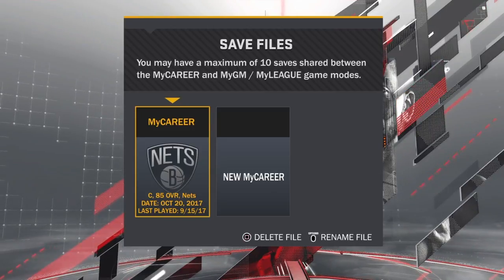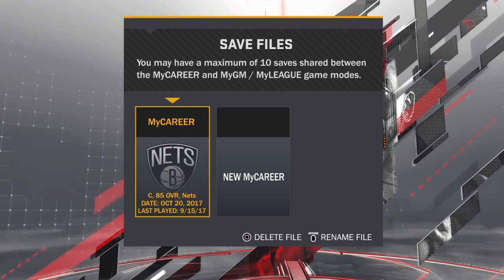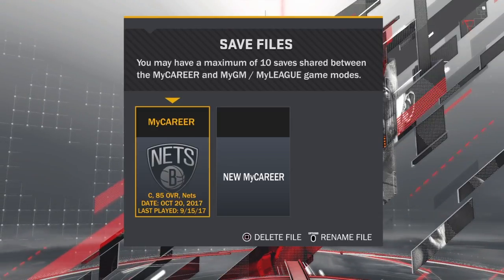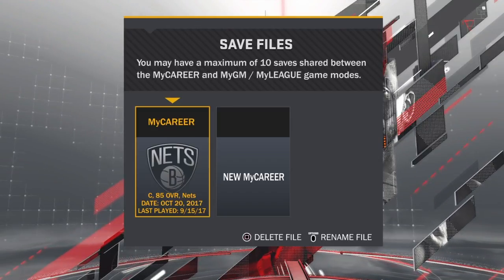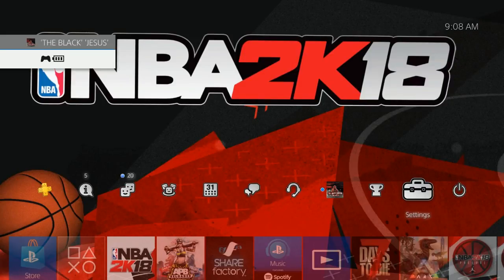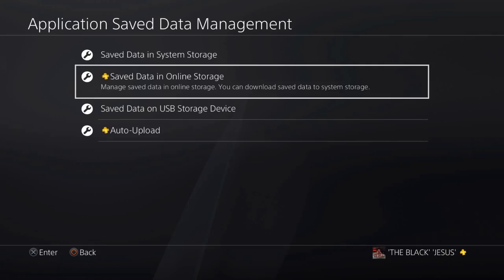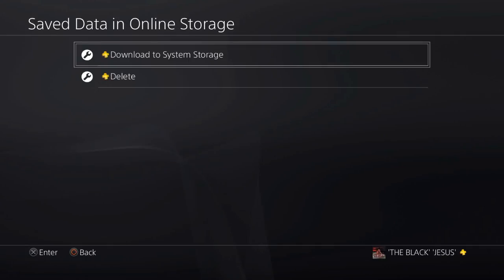What y'all want to do is have your MyPlayer up on the screen just like this. Press the PlayStation button, then go to Settings. Scroll down until you see Application Save Data Management, then go to Save Data in Online Storage. After that, you want to select Download to System Storage.